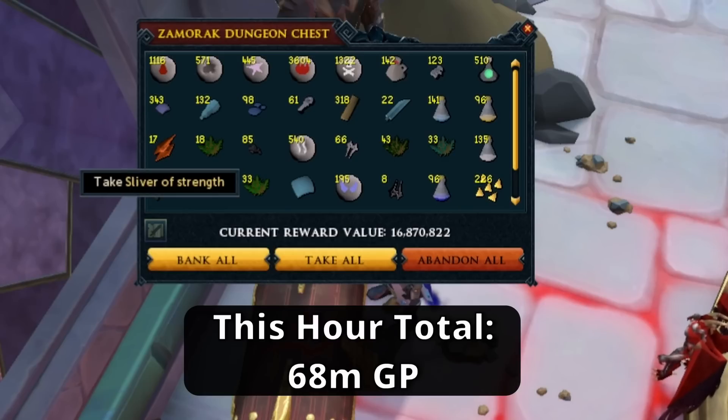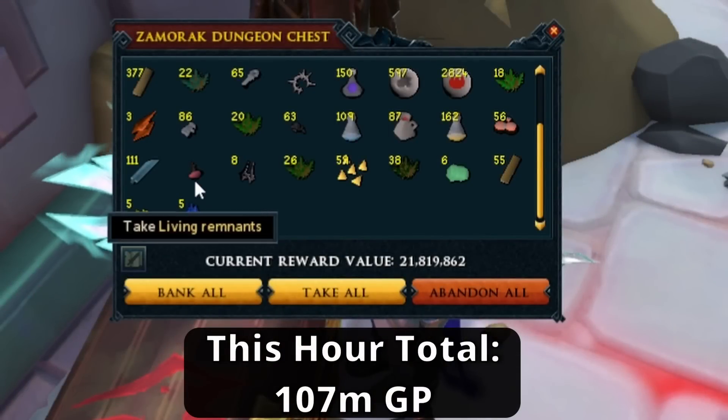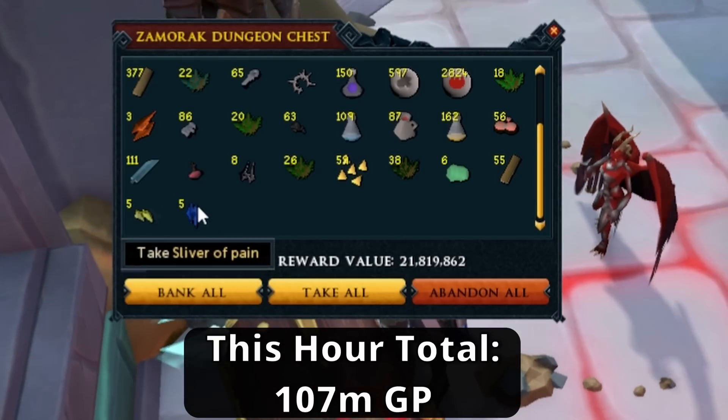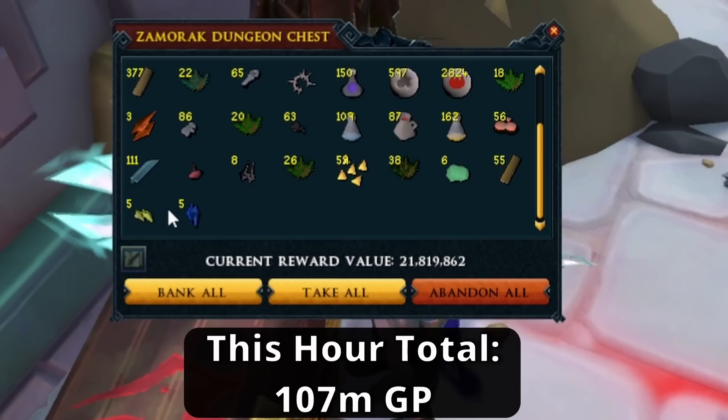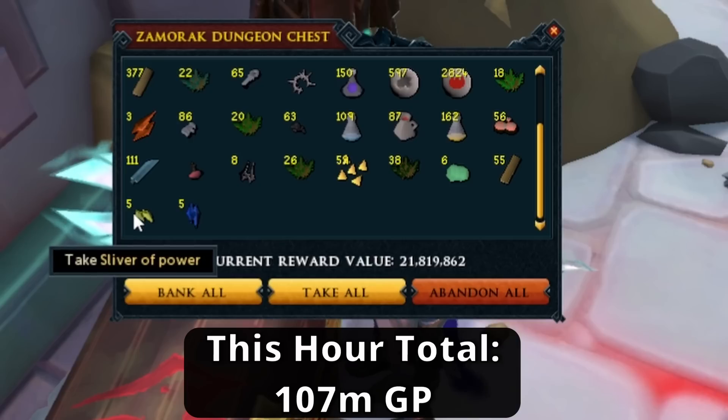You can expect to use around about 10 Lucky Charms per hour — sometimes 14, sometimes as few as four. However, even when I was only getting four uses per hour, I was still making around about 70 million GP, as long as you get some sliver drops. The Slivers of Pain are obviously where you want to get your profit from, but the rest still add up very nicely.